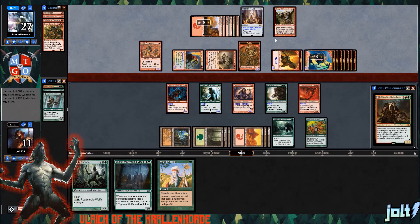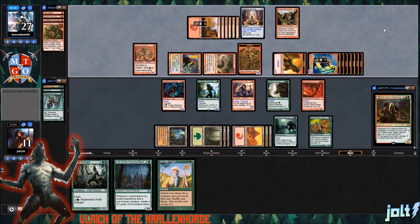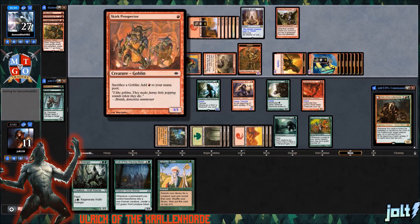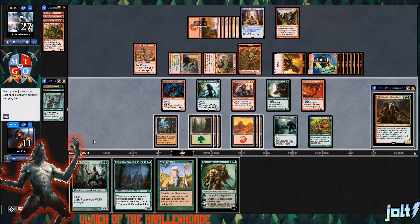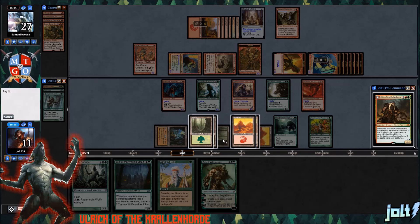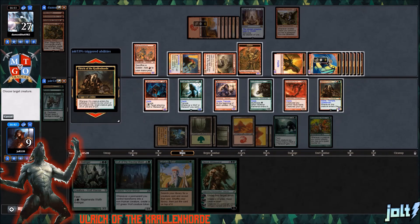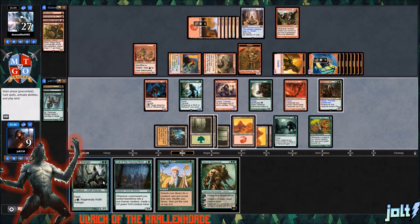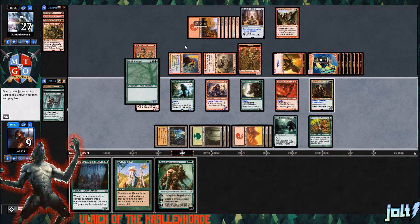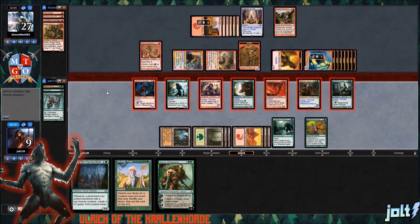Whenever another goblin you control is put into the graveyard from the battlefield, you may deal one damage to target player. They sack it out with the Skirk Prospector. We draw Gerk Wildspeaker. Let's go for Ulrich, tap out, leaving up double green for Wolfier Avenger. We give Ulrich the plus ability, then flash in Wolfier Avenger — we can regenerate it if we need to, it does have that regenerate clause. Then we push in with the whole crew, getting that active Beastmaster Ascension. With Bogart Shenanigans, they can completely sack it out, but let's push in and get the Beastmaster triggers going. Ulrich has Trample coming — a 9/9, then 14/14. Look at that board state.